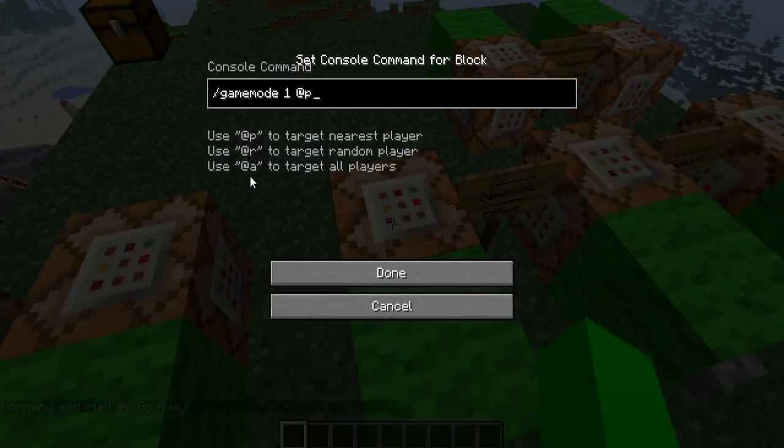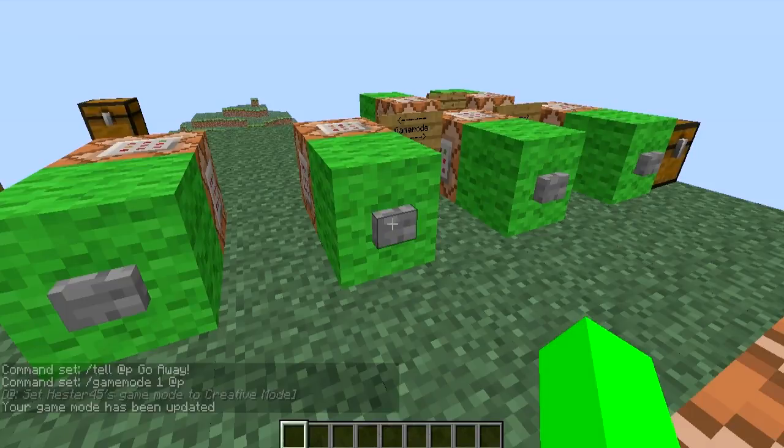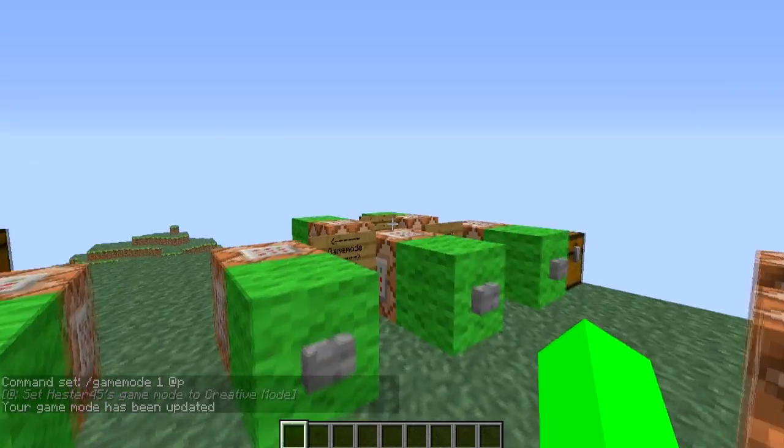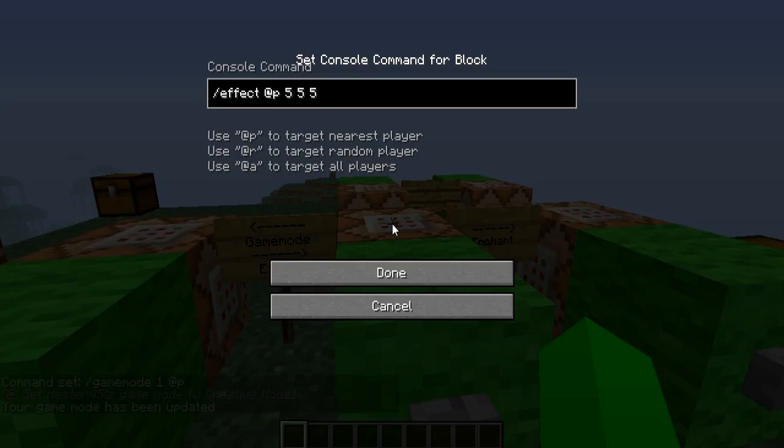Next we have the gamemode command. It's gamemode 1 — which is creative — and then at P for the nearest player, which is me. So if I hit this, it says 'set game mode to creative mode' and 'your game mode has been updated.'